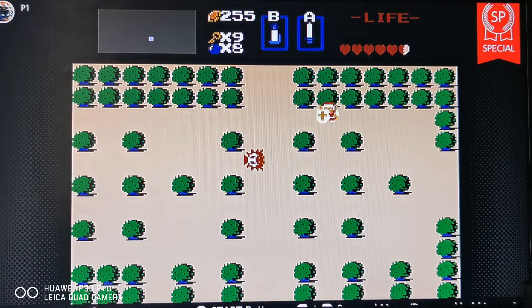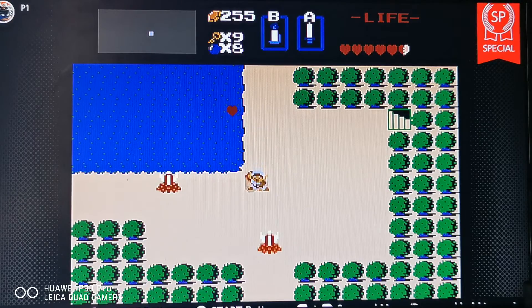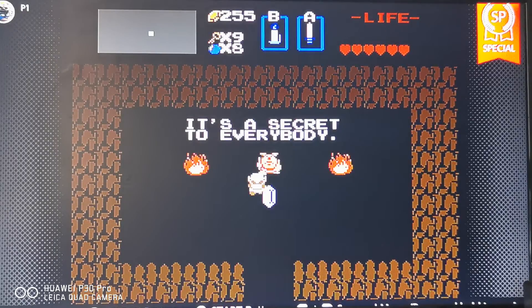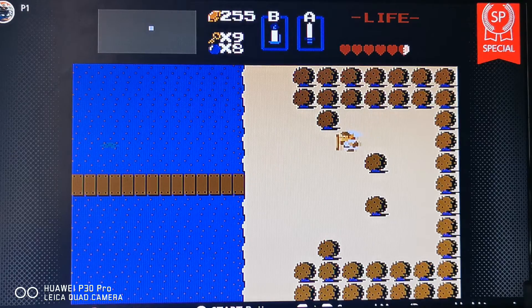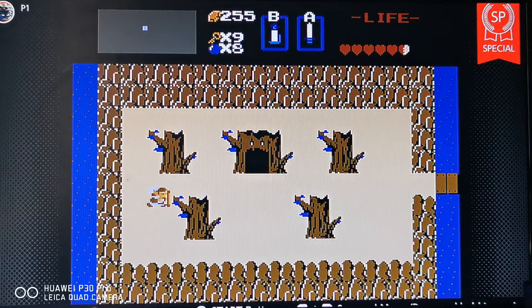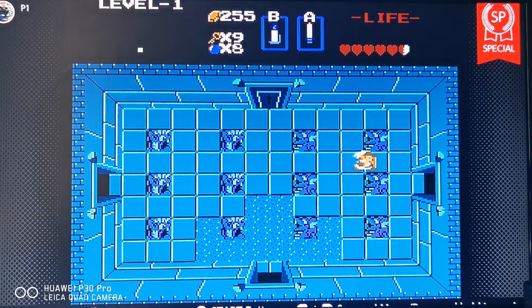These are octoroks — really cool. Getting some rupees. That's a Zora I believe, and I don't know what these other enemies are — they're like sand monsters, scaring me. 'It's a secret to everybody' — I'll take that, got 30 rupees. The Zora's back along with some red and blue octoroks. This is the way to Dungeon 1 I believe, so hiya — boom! Taking care of them going down into Dungeon 1.